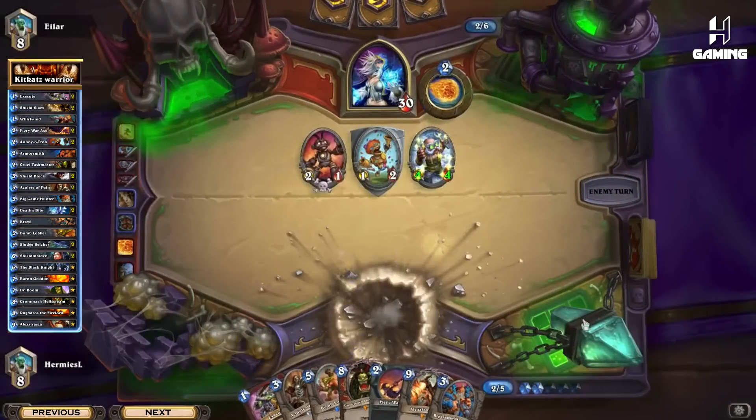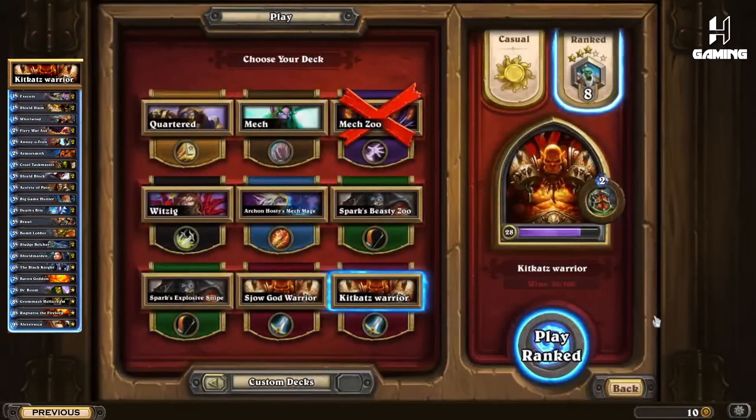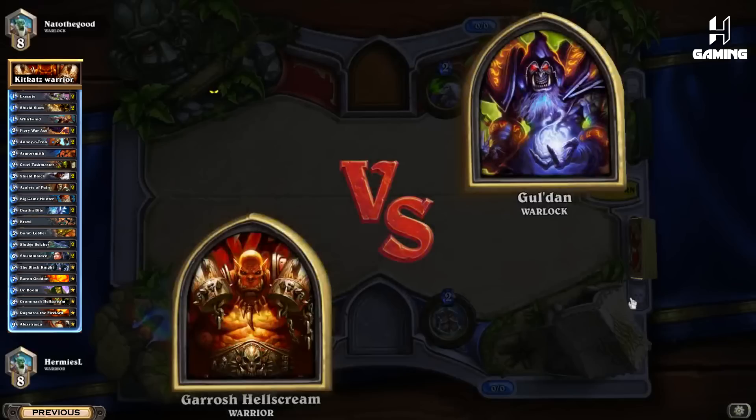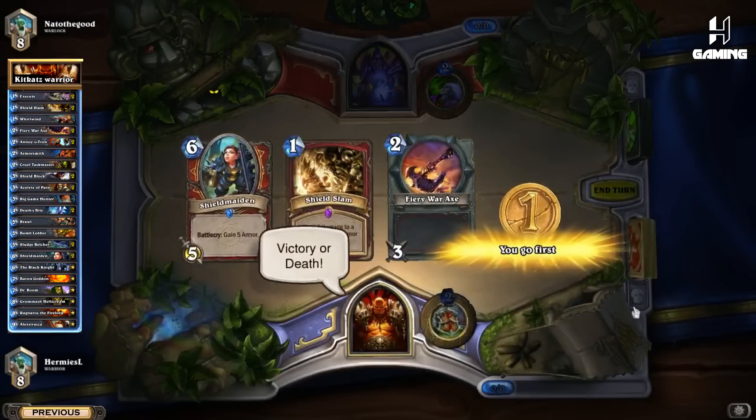That's literally the ideal draw for him. There's really not much I can do — he Frost Bolted me a couple of times to the face so I couldn't attack, and he probably knew what I was doing. So this is lethal right here. I wouldn't really say that was well played, but these are some of the ways that Warrior can actually lose.